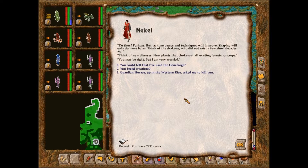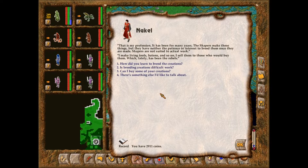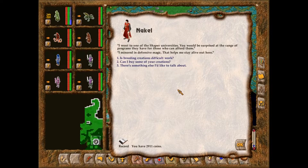'Perhaps. But as time passes and techniques improve, shaping will only do more harm. Think of the Drakons who did not exist a few short decades ago. Think of new diseases, new plants that choke out all existing forests or crops. You may be right, but I am very worried.' 'You breed creations?' 'That is my profession, for many years. The Shapers make these things, but they have neither the patience nor interest to breed them once made. I make living tools, batons, and so on. I sell them to those who would buy them, which lately has been the rebels.' I minored in defensive magic at one of the Shaper Universities — you'd be surprised at the range of programs they have. That helps me stay alive out here.